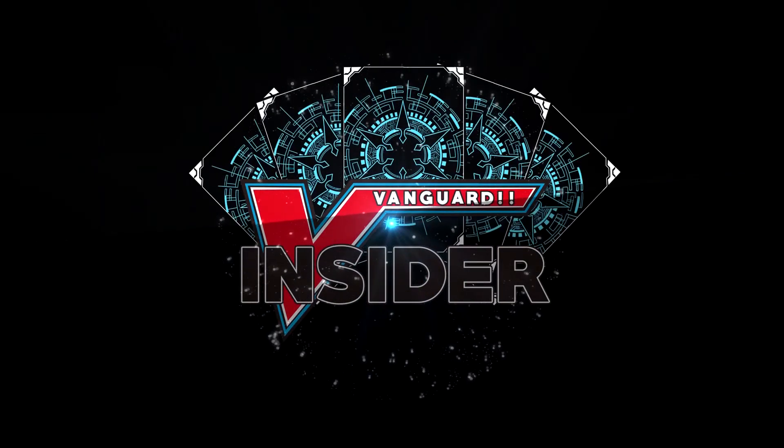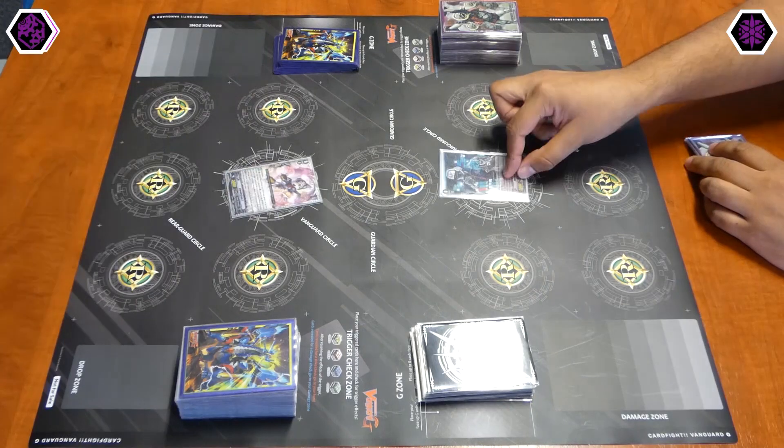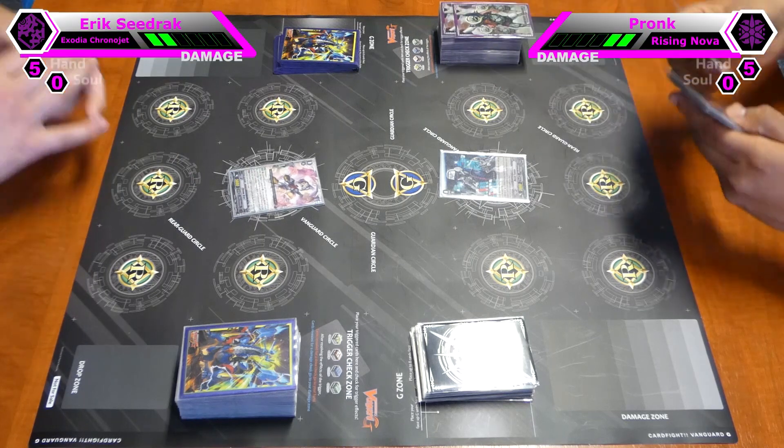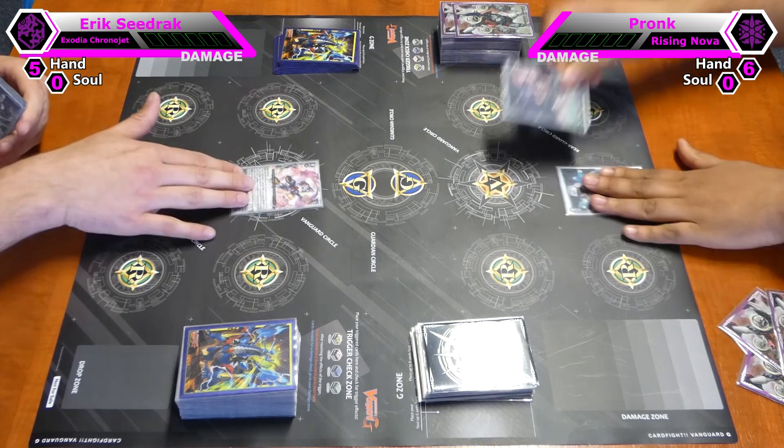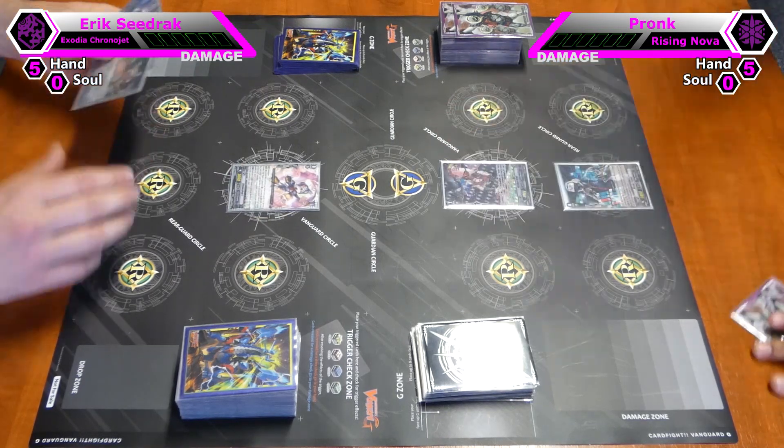Stand up! Bandado! Stand up! The Vanguard! Draw for turn. Into Acrobat 30. Turn out.